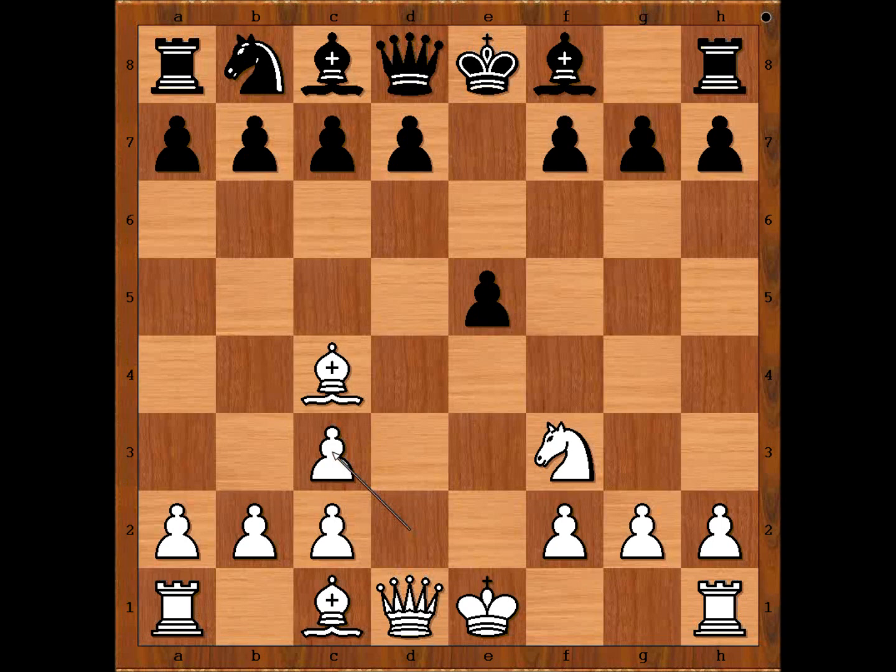Black to move. The black pawn on e5 is under attack. How to defend the pawn? What would you do? Bernd Thalmeier considered f6, but he played d6. He didn't like f6 because of knight to h4 and the threat queen to h5 check.